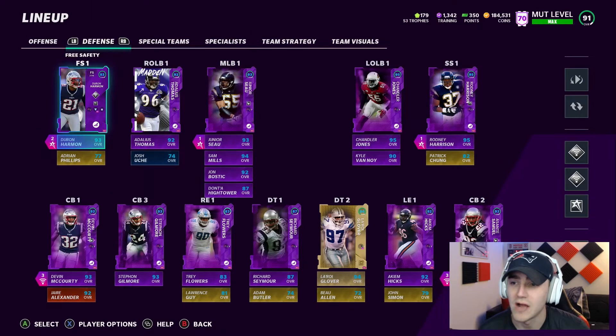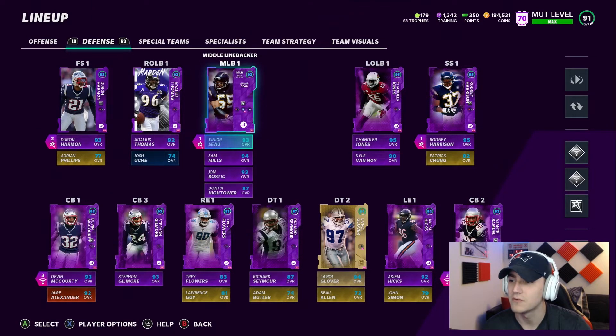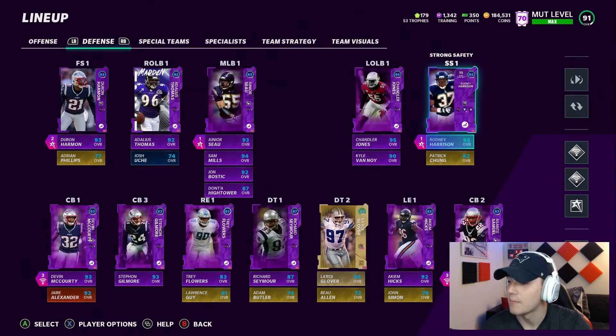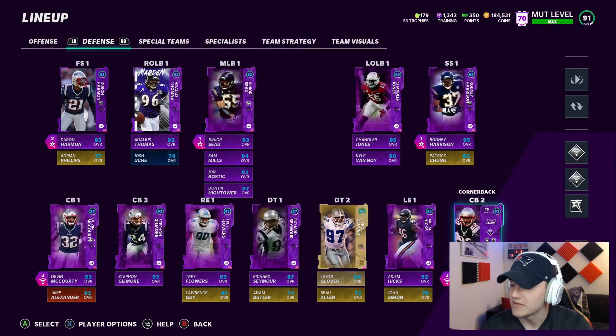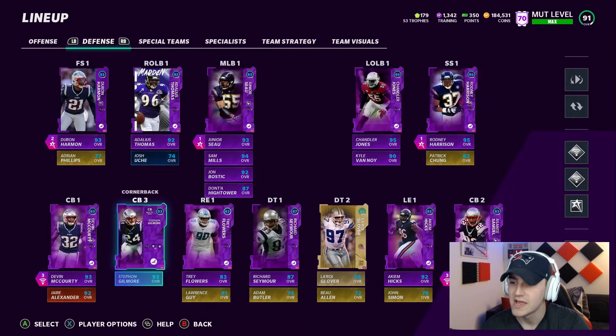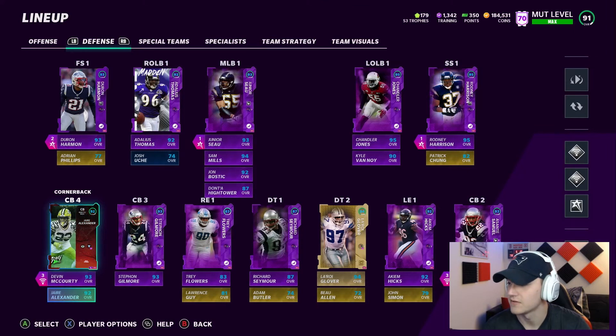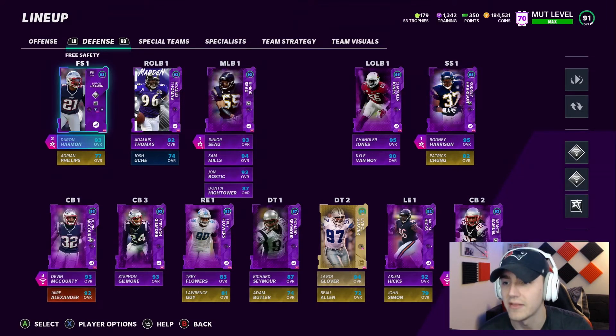On defense this is where it gets really good and really fun. You've got Deron Harman with Deep In Zone KO, Adalius Thomas, Junior Seau with Mid Zone KO, Sam Mills, John Bostick, Chandler Jones, Kyle Van Noy, Rodney Harrison with Out My Way, Asante Samuel with Mid Zone KO and Deep Out Zone KO, Hicks, Glover, Seymour, Stephon Gilmore, and Devin McCourty with Deep Out Zone KO and Mid Zone KO. And then you've got Jaire Alexander as a backup.